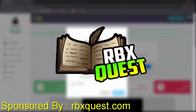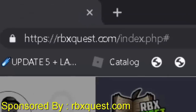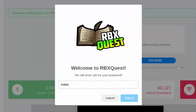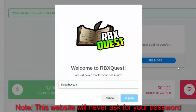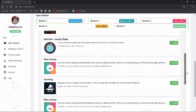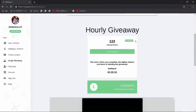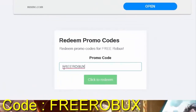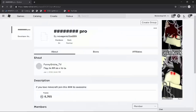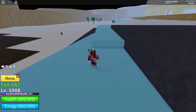This video is sponsored by rbxquest.com. If you wanna earn free Robux, go ahead and visit this website and type in your username. Take note that this website will never ask for your password. Once you're in, you can start earning Robux by doing some surveys, or even participate in the hourly giveaway to get yourself free Robux. Also, you can use the promo code right here, and once you got enough Robux, go ahead and withdraw.